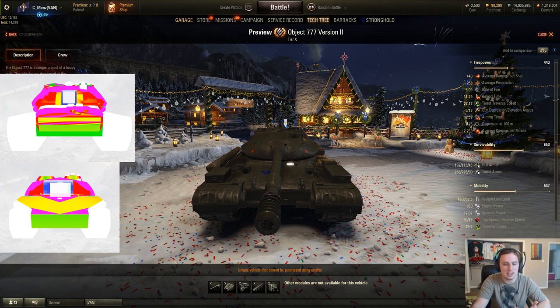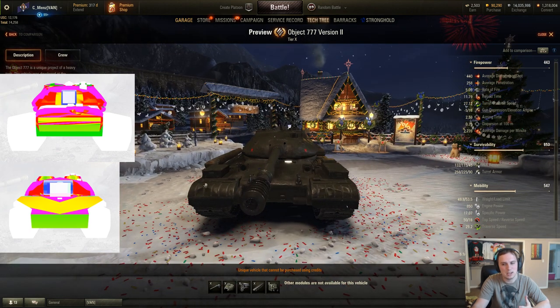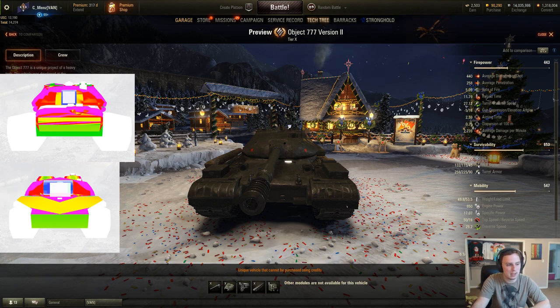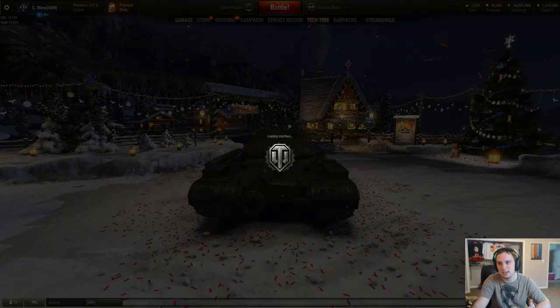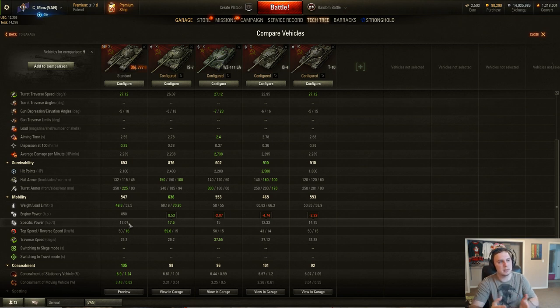Coming into the game as a tier 10 heavy: the gun, even though the T-10's gun works for tier 9, once you get to tier 10, 440 damage per shot will work on this tank primarily because it's almost like a blend — like a slow medium tank — to where while the IS-7 statistically does have more mobility since it was recently buffed, I feel like when we see the Object 777 version 2 it'll get a little bit of a buff to its DPM, because currently that is low, and it's identical to the T-10. Mobility-wise, I think it'll get a little bit of a buff to its engine power. Terrain resistance values change a lot before a tank is introduced.